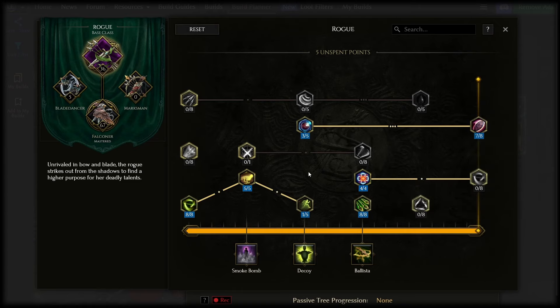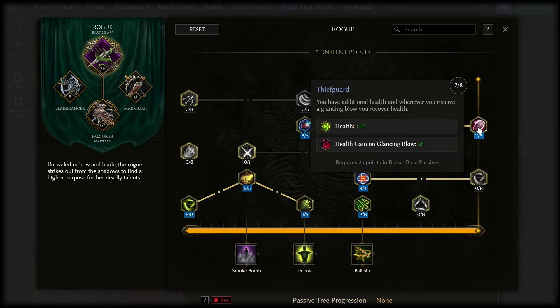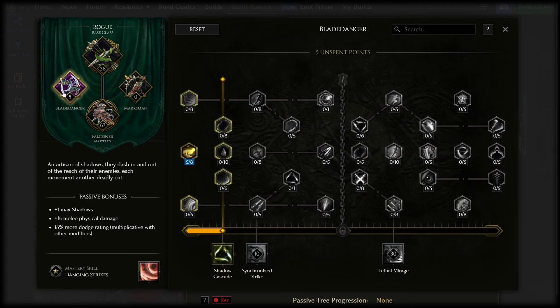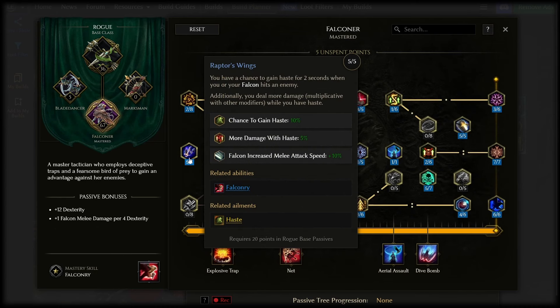The Falconer tree is higher priority for earlier point spend, so get to 20 points and then start spending your points there instead. But long term you can come back to put points in things like poison chance and health gain on glancing blow. Blade Dancer does have one thing to pay attention to — the five-point bonus for Pursuit is 8% movement speed. Movement speed is the best stat in the game so you probably want to get this. In Falconer, Raptor's Wings gives global more damage while hasted and also gives you near-perma haste itself, so it's a must max.